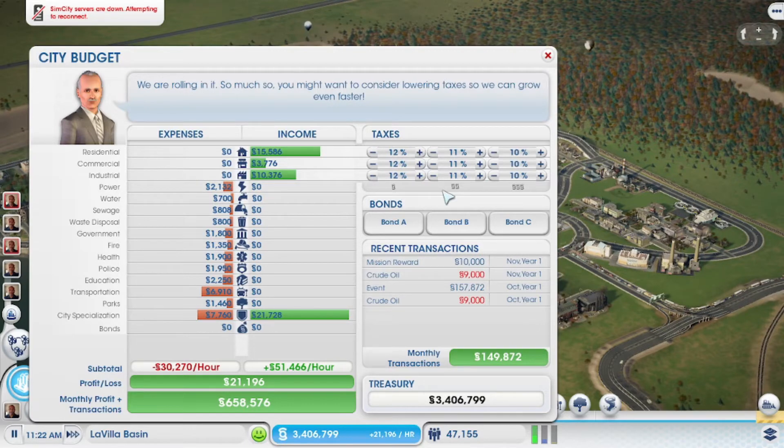A third state is neither overly happy nor overly unhappy. There is a tax rate in which you're not causing a negative effect and you're not causing a positive effect. It's neutral. And that neutral state is a 10% tax rate for high wealth, an 11% tax rate for medium wealth, and a 12% tax rate for low wealth.